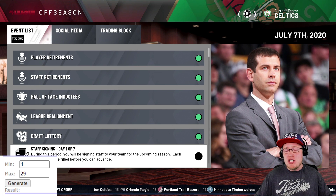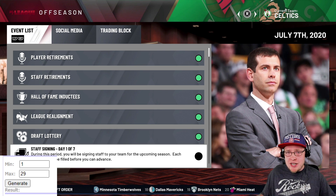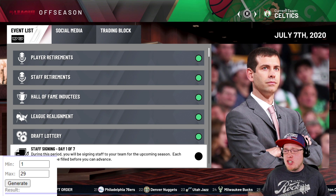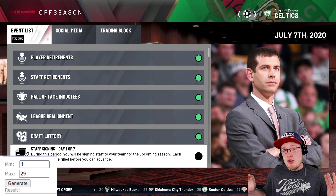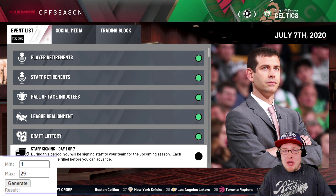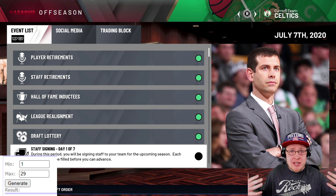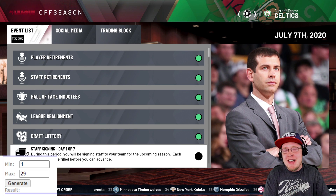For today's video, we're going to do just that. On screen you'll see a random number generator - we're going through all 30 NBA first round picks and randomly trading them away. I'll put the trade into the trade finder, and the random number generator selects the trade number we have to do. We're doing player-only trades, so if it lands on a draft pick only, I go left or right to find the first player trade. If you like challenges like this, drop a like - 1,000 likes is the goal. Hit subscribe if you're new!